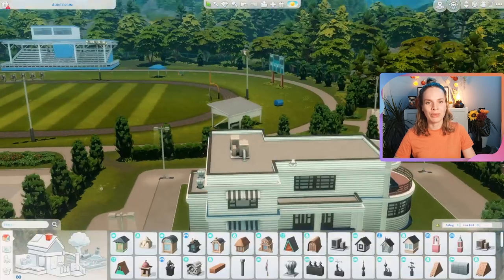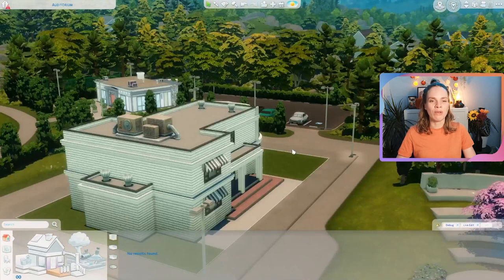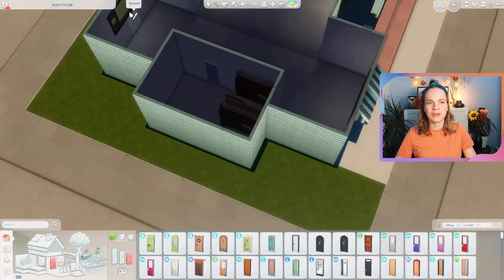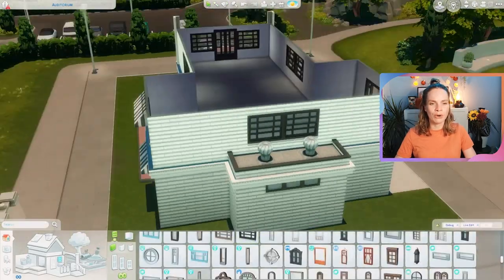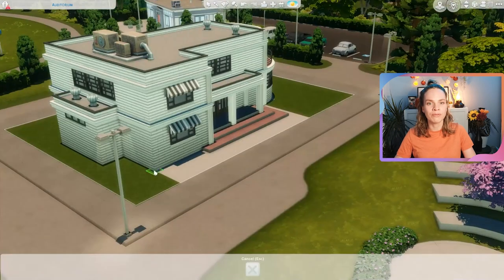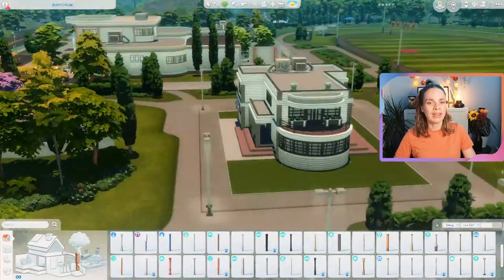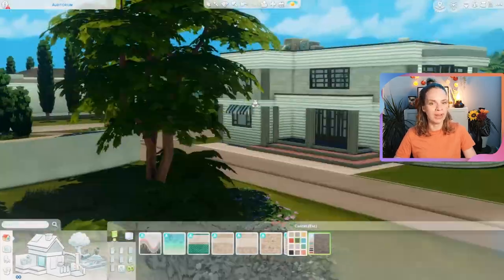I still really wanted to share this one. I did all the versions, so you can go ahead and download them separately. It works the same way as the lots in Eco Lifestyle, where one lot type can be used as either a marketplace, maker space, or community garden. For this one it's a little bit easier because you literally want to keep the building the same for all the venue types, whereas with Eco Lifestyle you probably want the lots to look very different from each other.